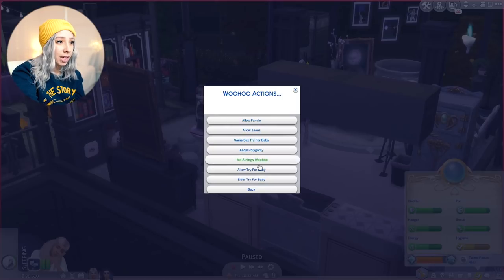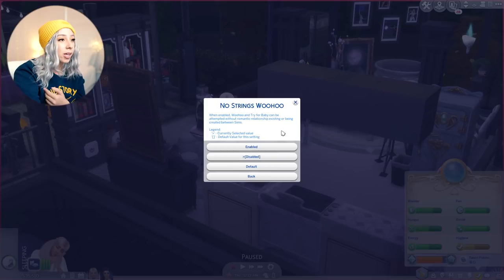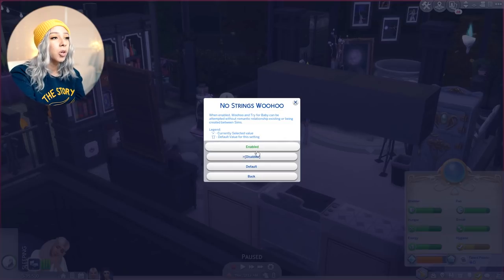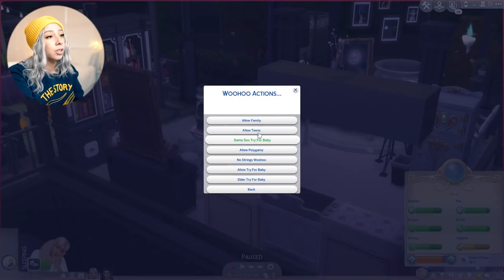Under pregnancy settings you can make males get pregnant, enable married-only pregnancies, homeless pregnancy. There's also the woohoo menu - since I have MC Woohoo installed it shows up. You can allow family to woohoo, enable teen woohoo, same-sex try for baby, polygamy. No Strings Woohoo makes your Sims randomly woohoo without knowing each other or having any romance bar - it's random but can add spice to your storytelling.